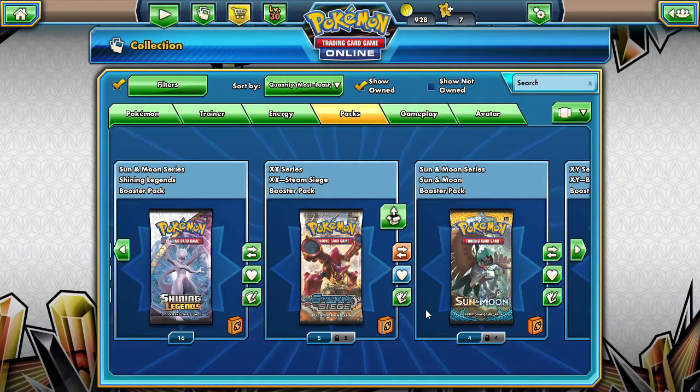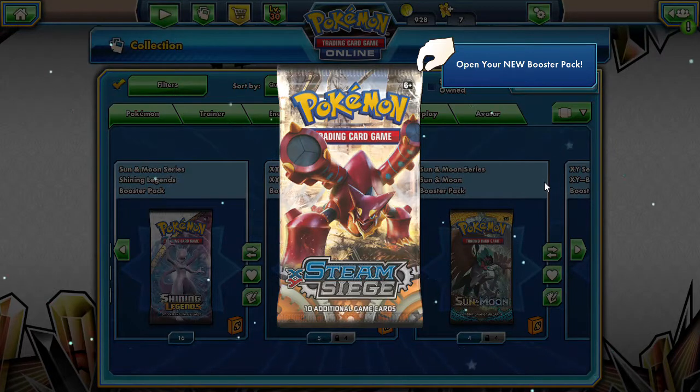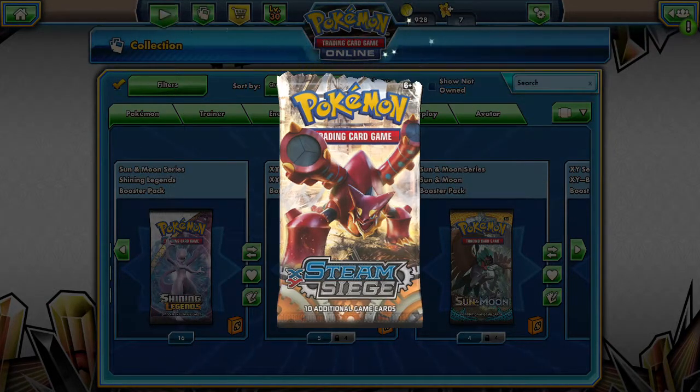Alola friends, Dapper Drabby is back again with another pack a day. We're still opening up some Steam Siege — we lack off Steam Siege — and we're trying to get a full art Sycamore or a Talonflame, so let's see what we get today.